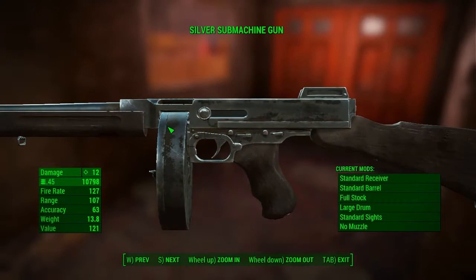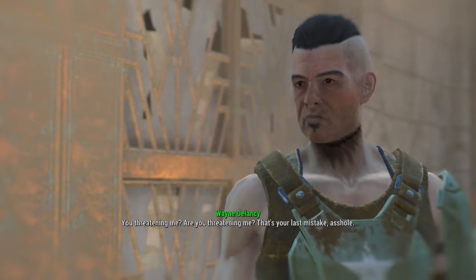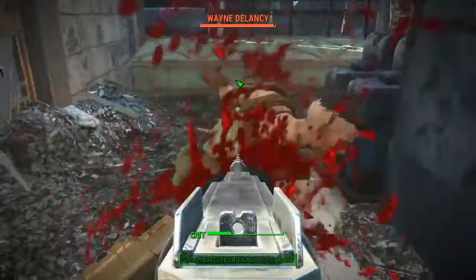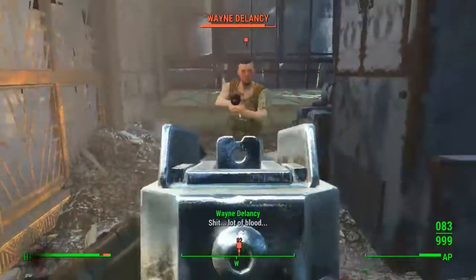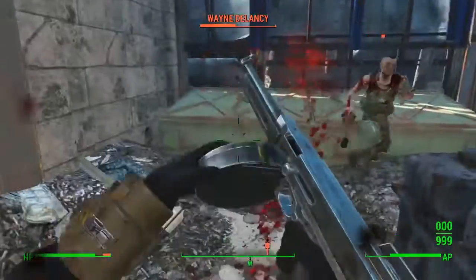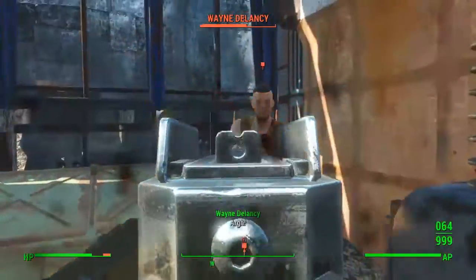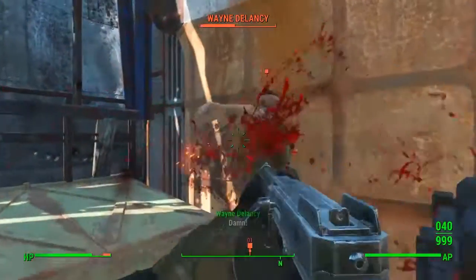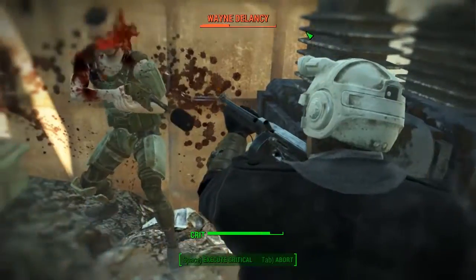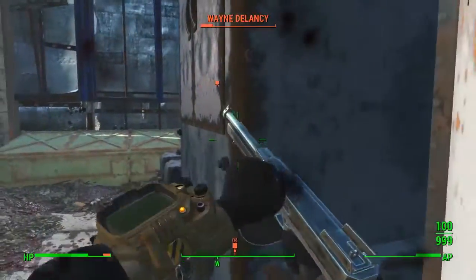The submachine gun isn't unique or particularly rare — it's got a very fast fire rate but it's only 12 damage. Your first mission as the shroud is to go and take a guy down. As you can see it's not very powerful at all — I looked at his health in VATS and was like, what? It just didn't do anything. But it does have that fast fire rate and will eventually start doing a bit of damage. Luckily he hasn't got very good armour or a very good weapon. Eventually I get Wayne Delancey down and that is my first mission completed as the Silver Shroud.